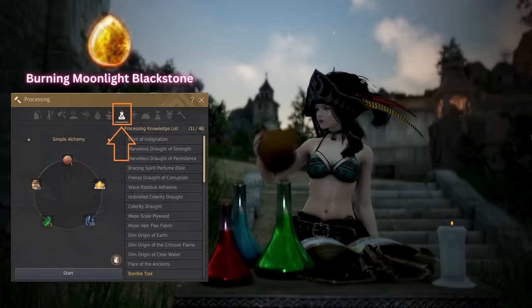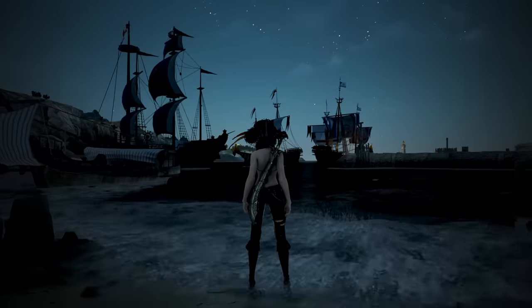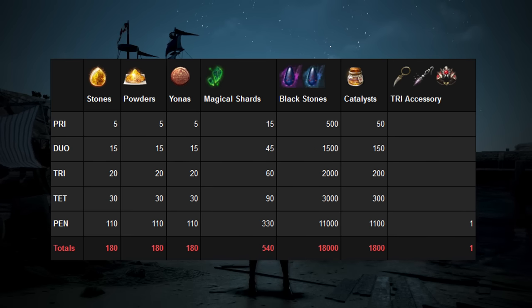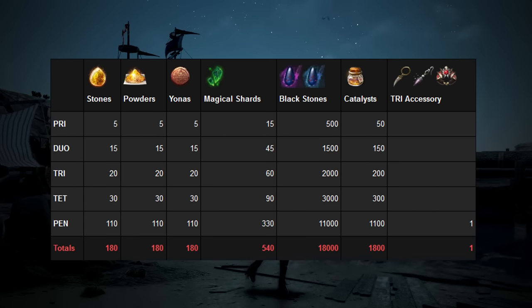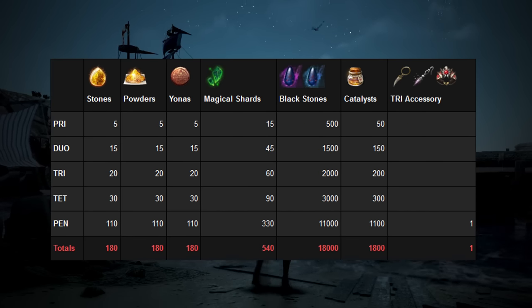You will need five Burning Moonlight Blackstones for your prior attempt. Keep in mind that the total materials needed for each enhancement level increases as you progress. In total, you'll need 180 Burning Moonlight Blackstones to get from base all the way to Pen. This means you'll need 180 Burning Moonlight Powder, 180 Yonah's Fragments, 330 Magical Shards, 1,100 Catalysts, and 11,000 Blackstones.